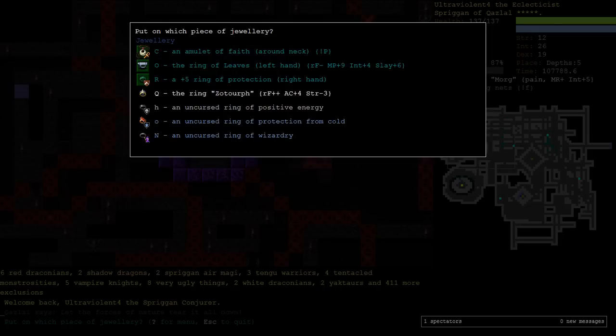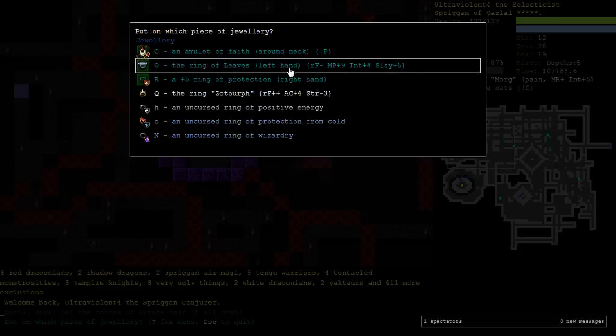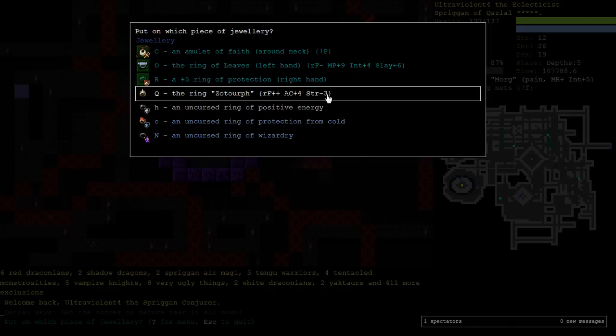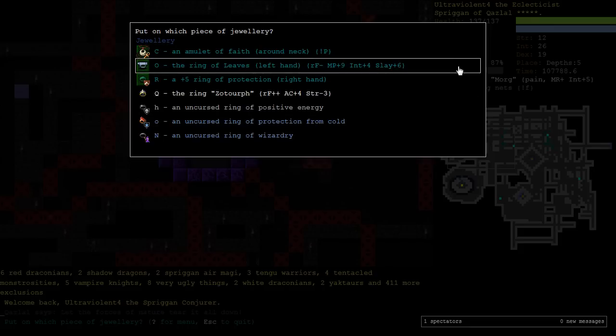If you're confused as to why they're so close in AC between the Troll Leather and the Fire Dragon Scales, it's because we have to wear different rings. With the Troll Leather Armor we could wear the AC+4 ring, but we need the strength so we can't wear that. We need a point of RC, but I'm not wearing that because I've decided we're going to walk around without RC. This Ring of Leaves gives us MP+9, which is effectively like 9 extra hit points when we have Spirit Shield. It gives us extra Int and Slaying+6, so we're going to do sick nasty damage with our Quick Blade and Dagger Morg. Switching rings is a really fast action, so we can always put the Protection from Cold Ring on if we need to.